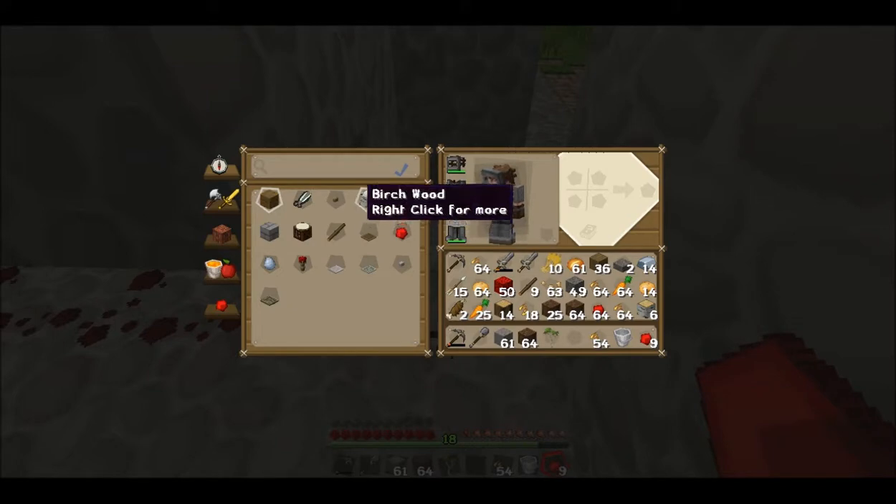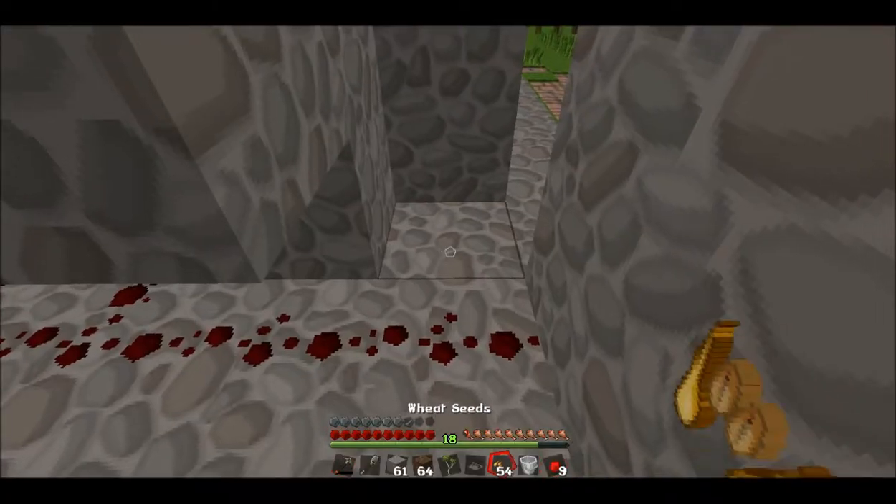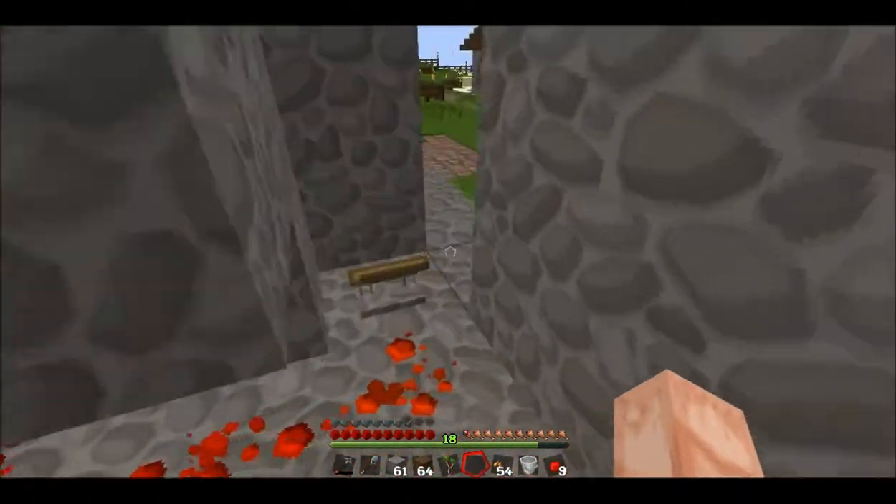We can make a lever ahead of time — we're going to undo this lever and use it later on, but we can make it ahead of time. That's fine. See, those pistons go up now.